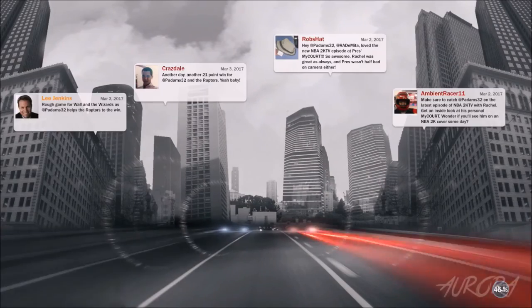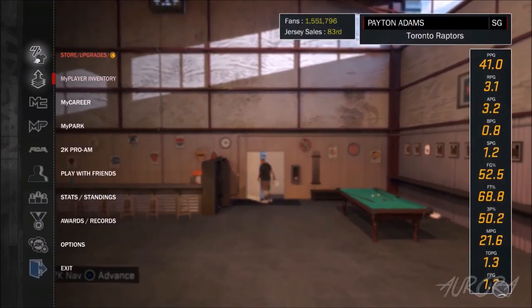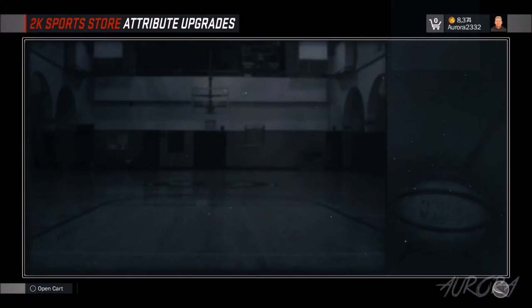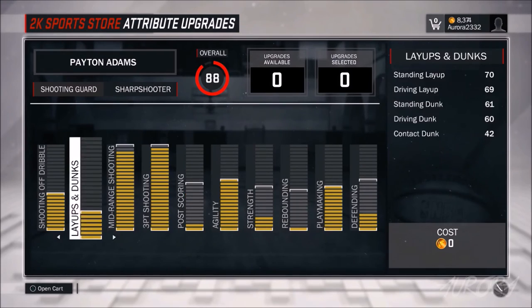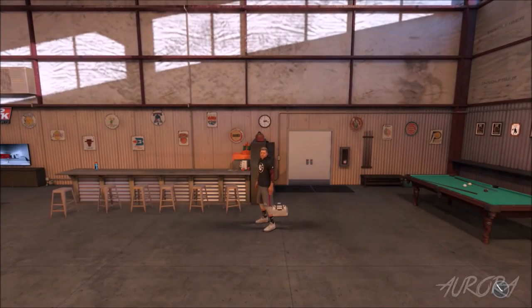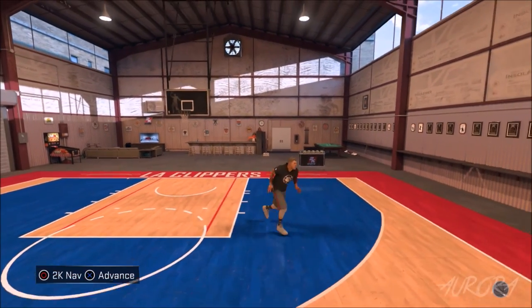Everybody ends their video right there and just says that's all you gotta do. I honestly thought it would upgrade my guy automatically — that's not what it does. You can get up to an 87 or 88 using all your attribute upgrades. A lot of people are like 'oh I can only get to 88' but what the doing work meter actually does is — once you fill it all the way up and get to gold — it gives you one extra attribute upgrade. That's how people get their players up to 95s and 98s.